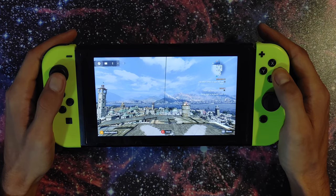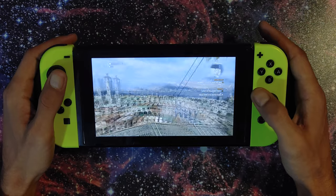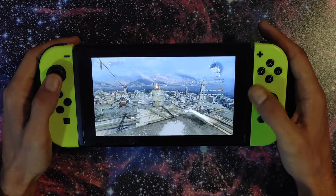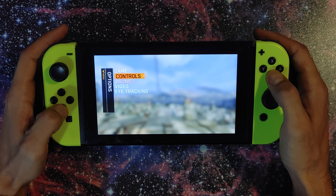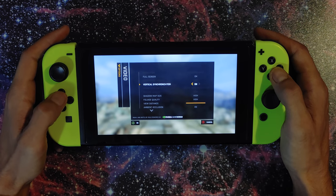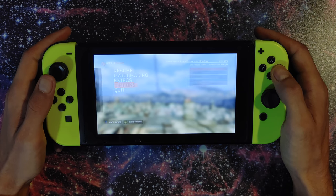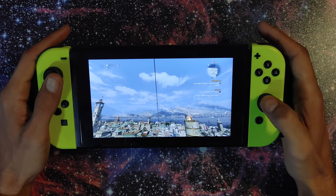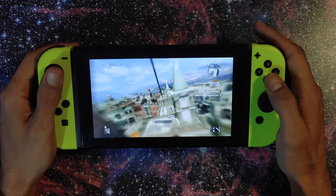Look at that beautiful game. I basically have all the settings maxed out right now. We have full screen, everything on high, and I have it set at 1080p — though it gets squished to the Nintendo Switch's 720p screen. Let's get this going and see how the frame rate is and how it performs.